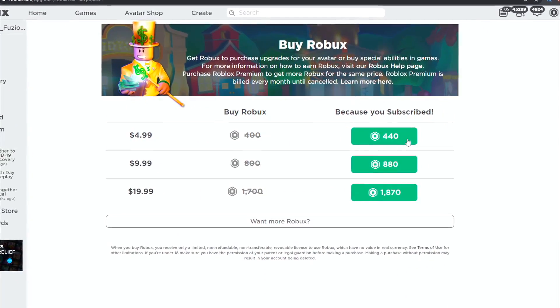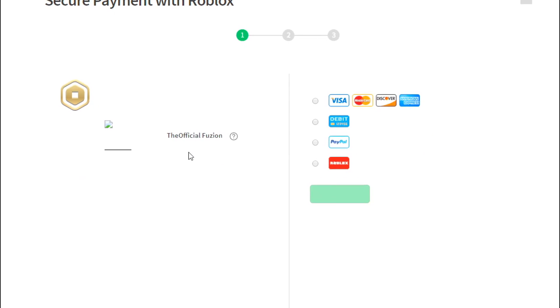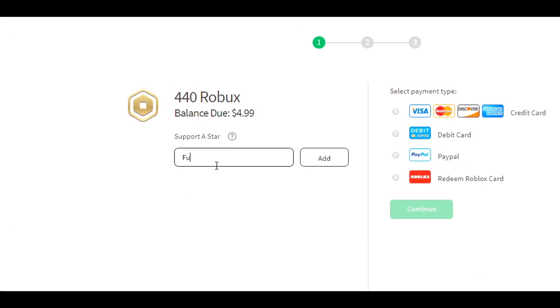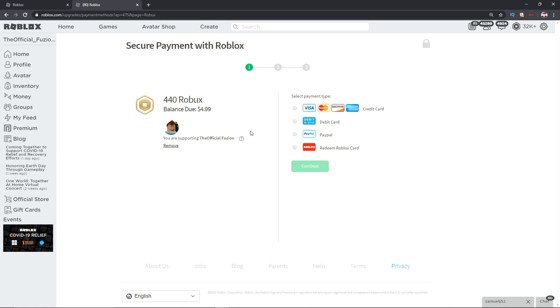Before we get into the video, if you guys want to use my star code before you buy Robux or premium on Roblox, it is code Fusion. I follow everybody that uses it when they make a purchase on Roblox. If you send me proof on Twitter or Discord, I'll shout you out in my next video and follow you on Roblox. Anyway, just continue with your purchase.